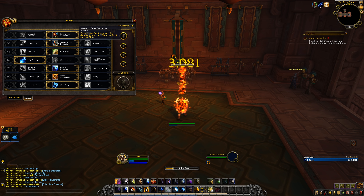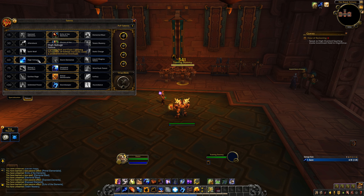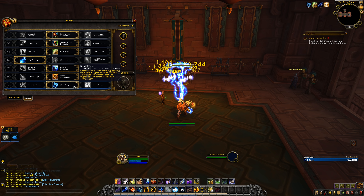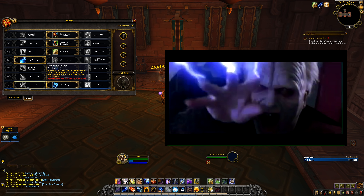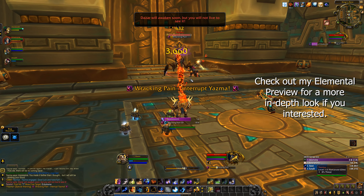Earth Shield is here as well — kind of weird but serves as a self-heal — and High Voltage makes your Lightning Bolt or Chain Lightning grant an extra overload, helpful but just a passive. Storm Elemental changed: casting Lightning Bolts while it's active increases its stack and cast time. On the last tier you get Storm Keeper — your artifact ability — but nerfed, only affecting two spells and no longer increasing damage. Unlimited Power gives 2% haste per overload stack. All in all, Elemental works but is slower and lost depth from traits, legendary effects, and spender changes.